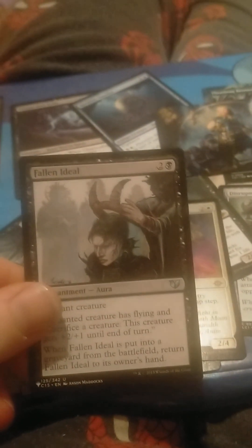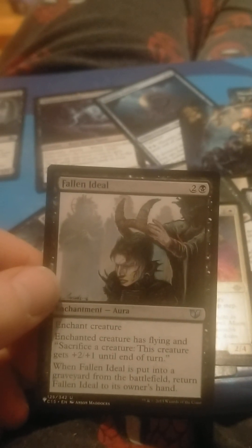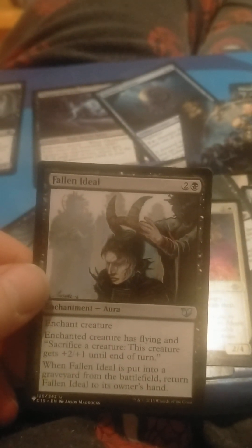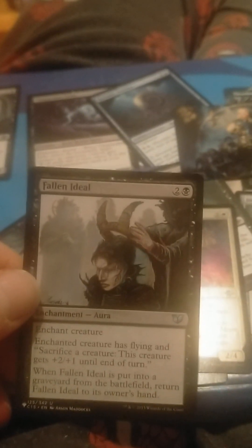And we've got a list card — Fallen Idol. It's from a set with Myriads in Planechase, I think. Enchanted creature has flying, and if you sacrifice a creature, it gets +2/+1 until end of turn. When Fallen Idol is put into a graveyard from the battlefield, return it to its owner's hand. It's like the enchantments from Uzza's Saga — there were a whole bunch, one for each colour. They've done other things with that similar mechanic. Rancor — yeah, that's what it's called.